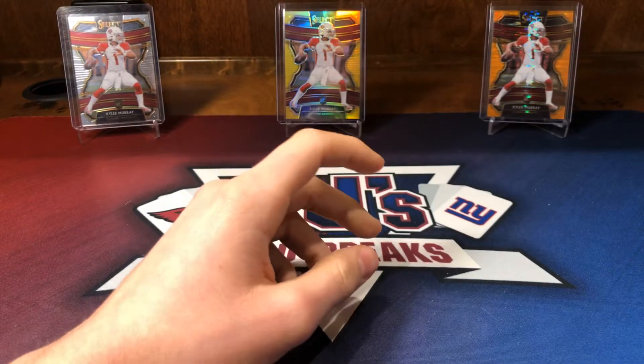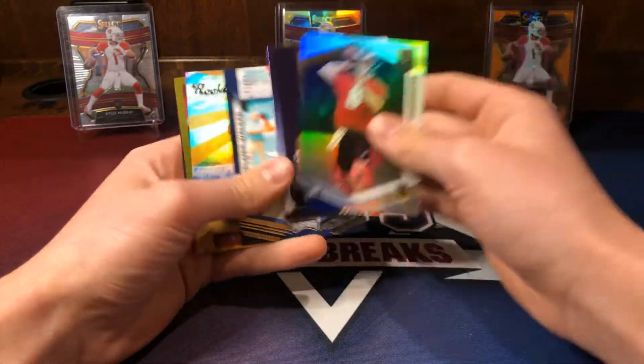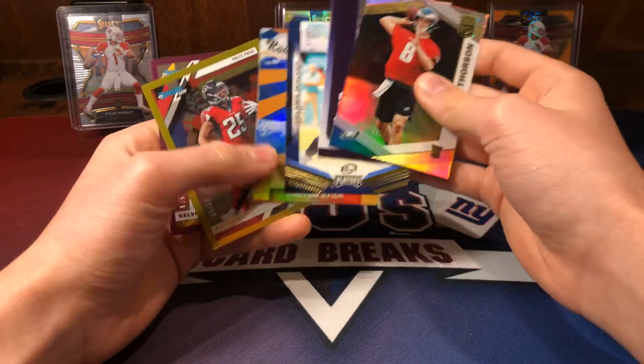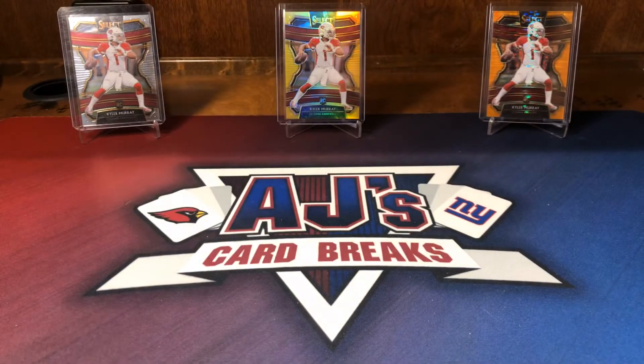Nothing huge from this Brothers in Cards Gold Box — a few numbered cards and inserts. Nice Easton Stick. But that was our Brothers in Cards Gold Box. Hope for a better month next month. I'll see you guys next time. Peace.